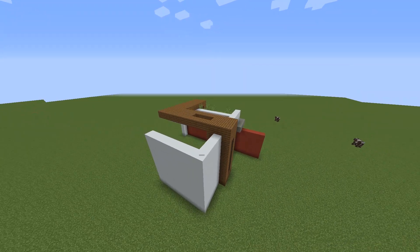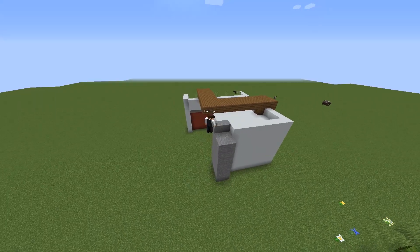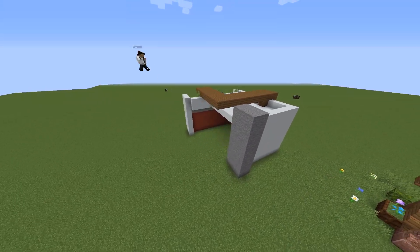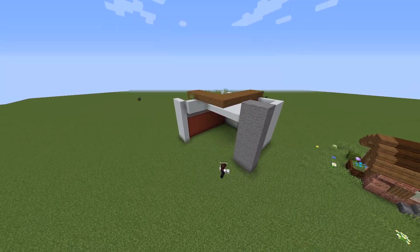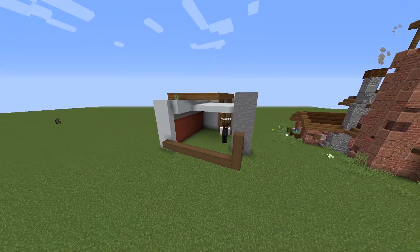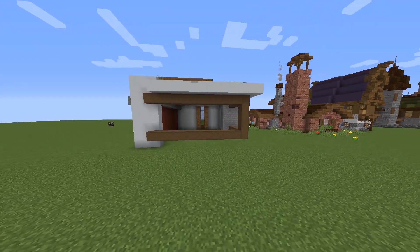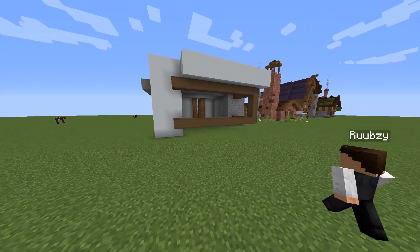For some reason I thought it would be a good idea to make a big stone pillar and went on to work on the back of the house. At first I wasn't sure on what to do with the back but then I figured it might be cool to add in some more wood. I make the roof overlap only for the purpose of it looking interesting and then I make some big windows to create that open feel that most modern houses have.